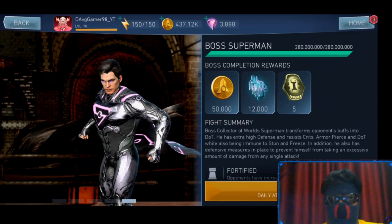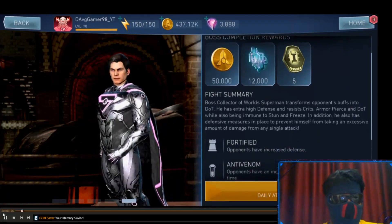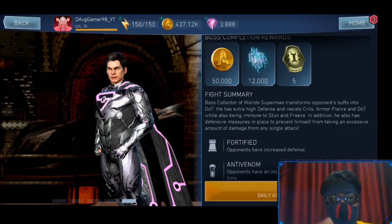Let's first look at the modifiers for Boss Superman. Pausing here — Boss Superman, Collector of Worlds, transforms opponents' buffs into DoT. He has extra high defense and resists crits and armor pierce, while also being immune to stun and freeze.